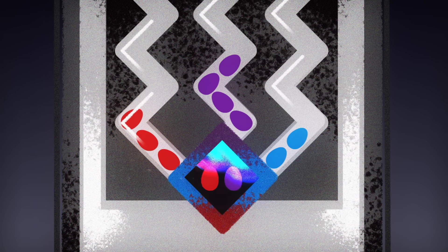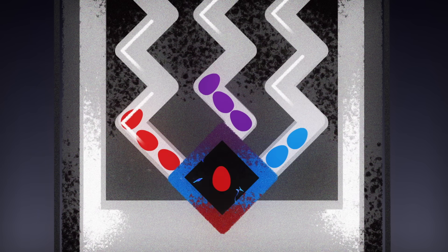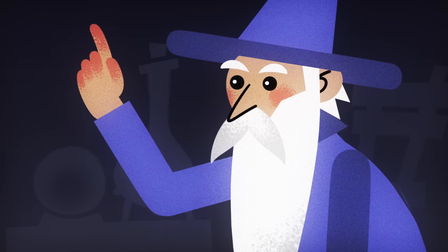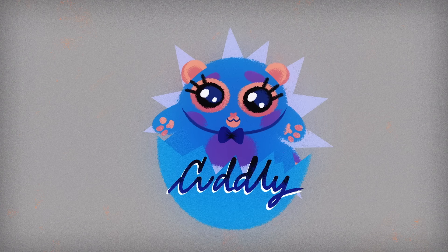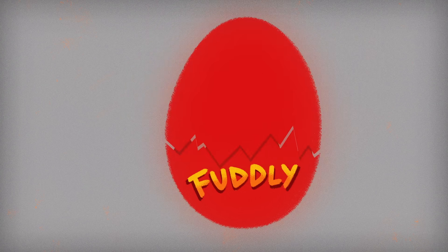The most plentiful eggs pair up first, and if two piles are even, an egg comes from one of them at random. They keep combining until there's just one left. If the final egg is blue, a Cuddly hatches out of it. Purple eggs give you Dudleys, and red eggs give you Fudleys.